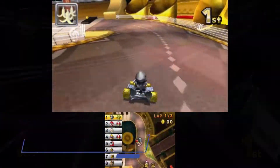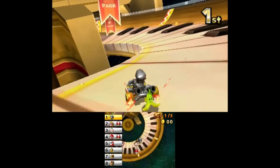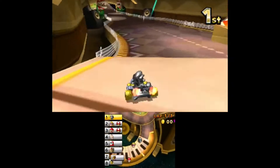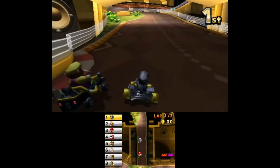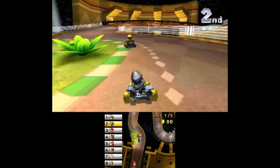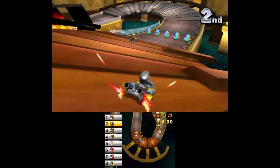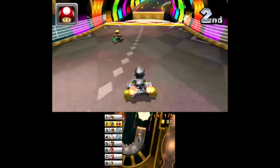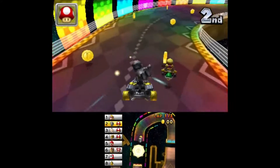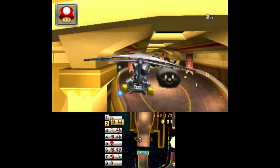Here we have another Mario Kart course that is really connected to music — this time the course itself is music-related, filled with musical instruments you can drive on and around. When you drive on the pianos that make up part of the track, the musical notes are actually played in the game, which is pretty cool, and later on there are giant music notes that can crush you. This is by far the most unique course in Mario Kart 7, just based on how weird yet great the course design is.